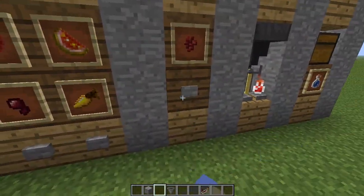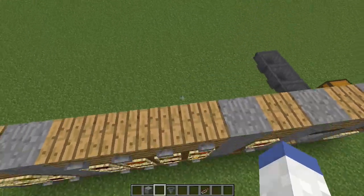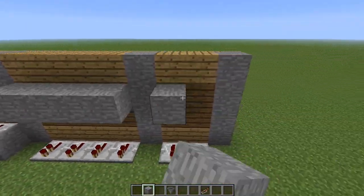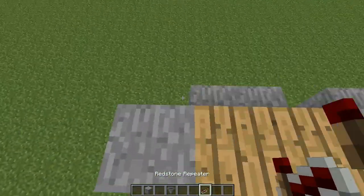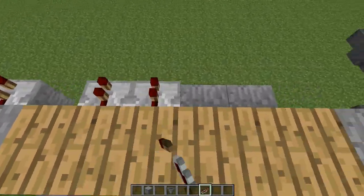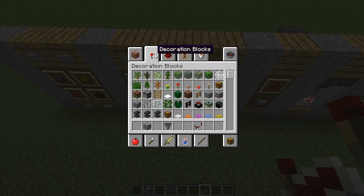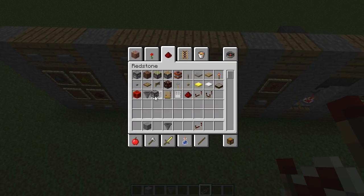What I'm doing now is placing repeaters down where I put the buttons, just like that, and the next ones will just be these last ones on top here. This is going to give us access to hit the button and only activate one dropper at a time. The next thing we're going to do is place some droppers down.